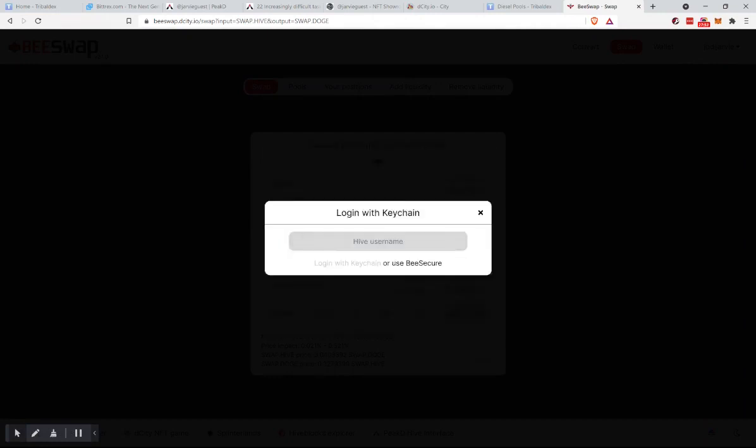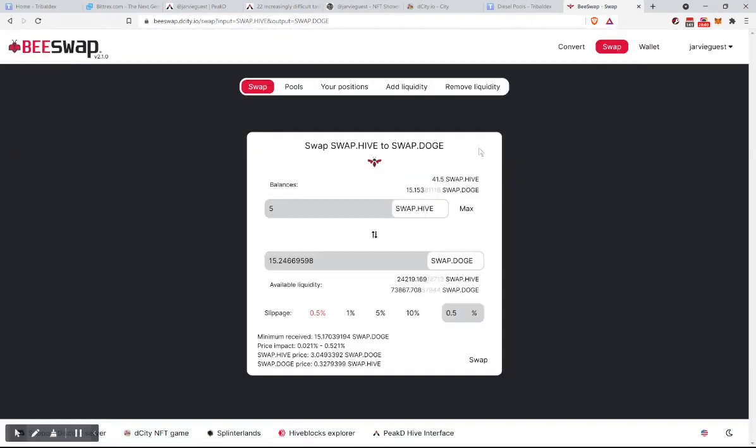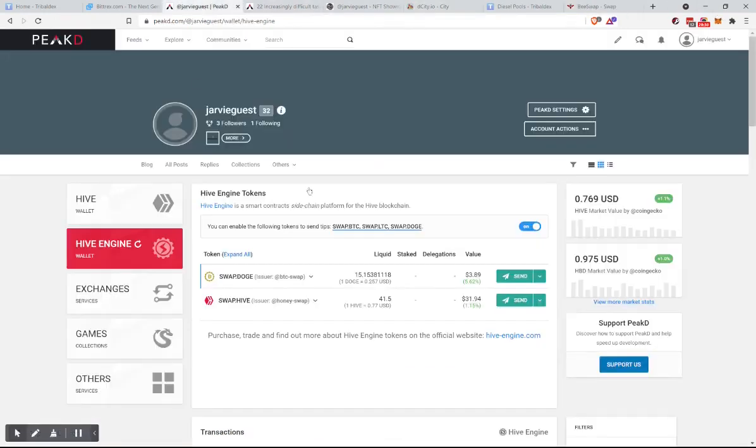We do need to add in that account — add new account, log in. We just hit the 30-minute mark but we're only about 10 minutes into content. We're going to swap. Success! Now we refresh — boom, done. That was very fast. We're going to have to exchange that at some point — that's 10 of our Hive locked up into Doge.